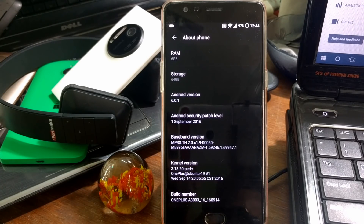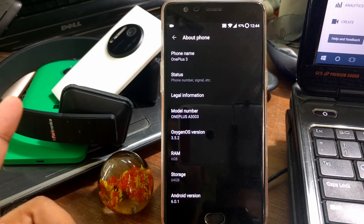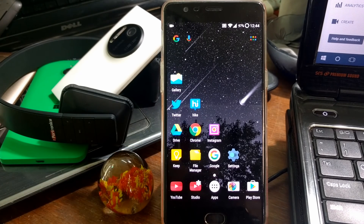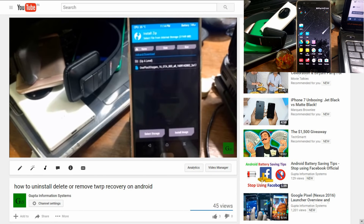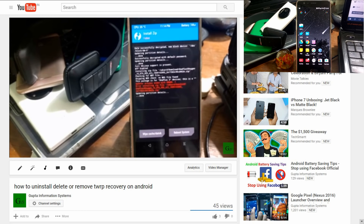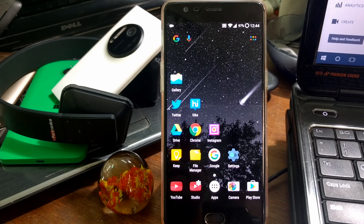Welcome back. This is another updated video for OnePlus specifically, and this is OxygenOS 3.5.2 as you can see right in front of me. In case you're a subscriber of my YouTube channel, you might have watched a video I posted today on how to uninstall, delete, or remove TWRP recovery on your Android. I was struggling from 4 a.m. and got the notification around 4:30 a.m. on my Twitter. I downloaded and installed this one, and the overall file size was 1.2 gigabytes.